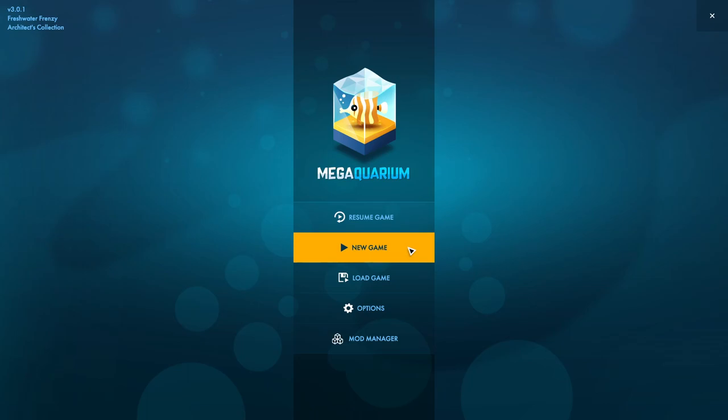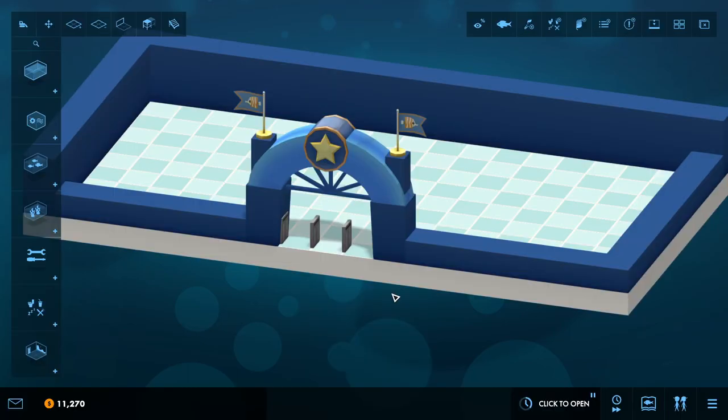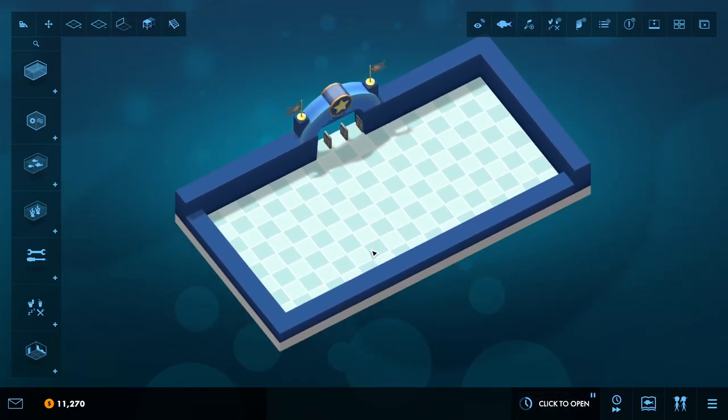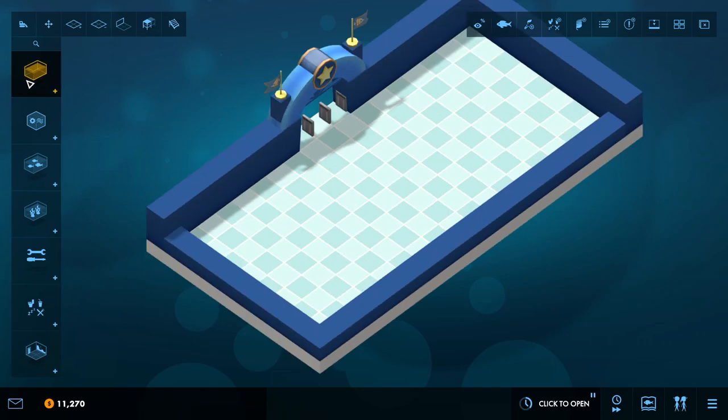Welcome to my aquarium - you can tell it's an aquarium because there are flags with fish on the front door. You can't tell it's an aquarium because of the fish though - we don't have any. So we're charging 68 to come in and people are going to feel misled. We better build some tanks and put fish in them. Sorry, it's my first day working at the aquarium, I'm still figuring this out.